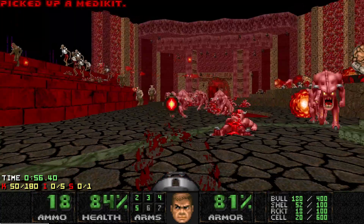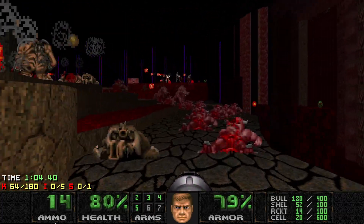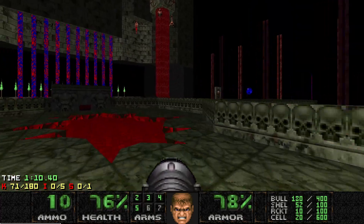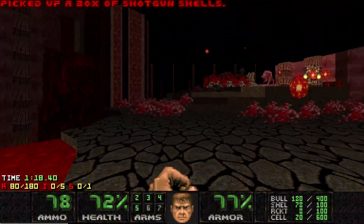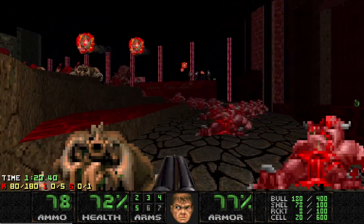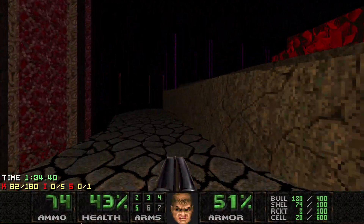Once enough Pinkies have cleared out you can go back around to where you started, which will happen in a minute. Going back to the pedestal lowers the bars so you can grab the other weapon you couldn't get at the start. But grabbing the SSG also makes the bars raise where the Rocket Launcher was — which is crucial, you'll see why. That was kind of a mistake; getting stuck on that torch made me eat a few Revenant missiles.